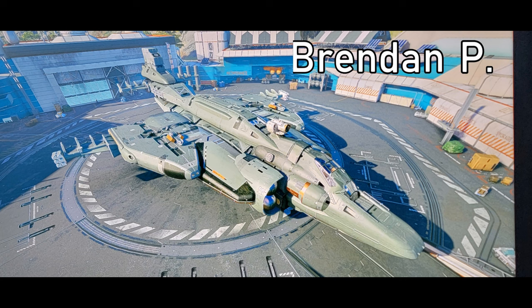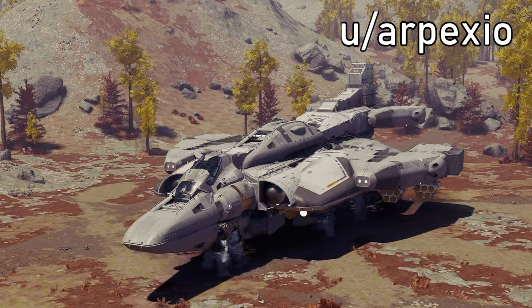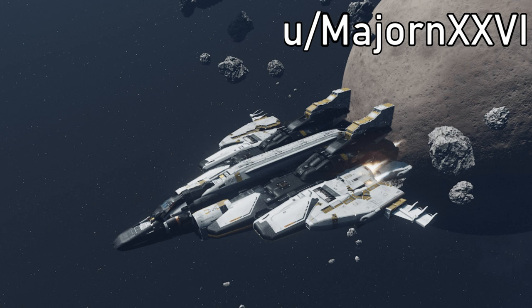First up we have this from Facebook user Brendan P — a redesign of the Harrier. I like the colors, he added a couple more weapons, some cargo, and extra landing gear to support the weight. Pretty cool. Next, a redesign from Reddit user Arpexio made to look more like an A-4 Skyhawk — love this build, check this guy out. And last but not least, a beautiful build by Twitter user Majoran26 — love the colors and the twin tail fins. Good job, buddy.